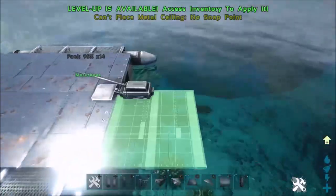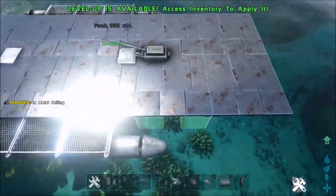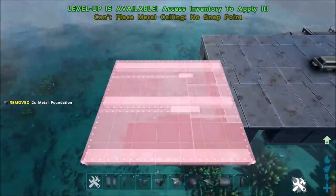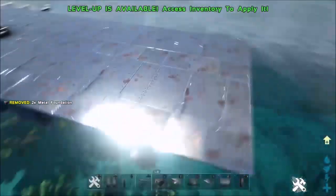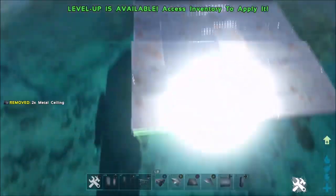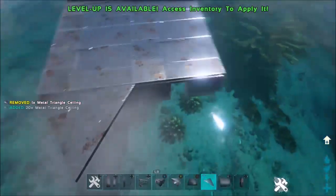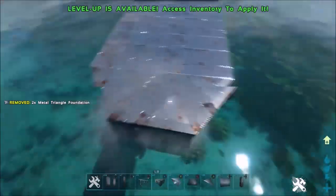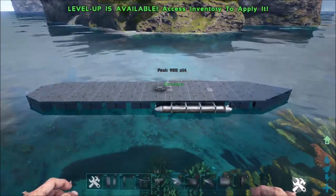Now we're going to jump to the back of the ship. We're going to extend this five ceilings back. You've got to go two at a time — go two there, place foundations under those ceilings, go another two, place more foundations, go one more line, and place more foundations. Once those are placed, we're going to use the metal triangle ceilings, but instead of forming a point it's going to be more rounded. We're going to place the triangle foundations underneath. Now you have a base for your ship.